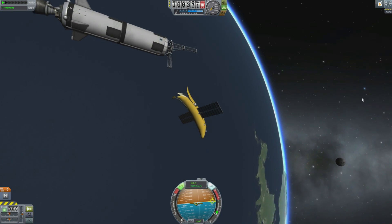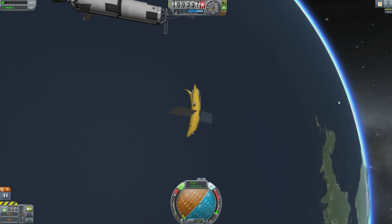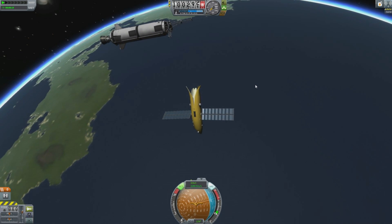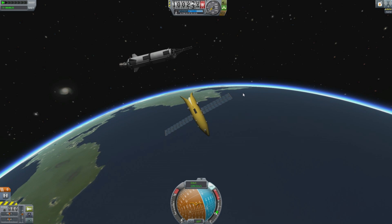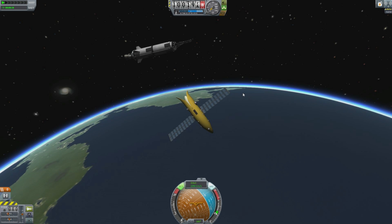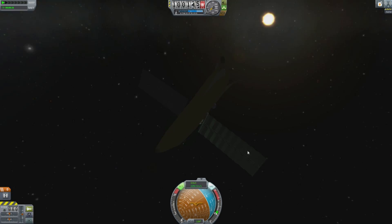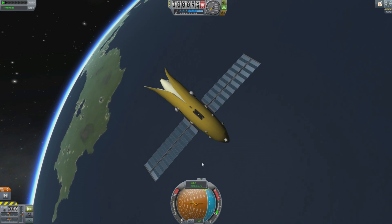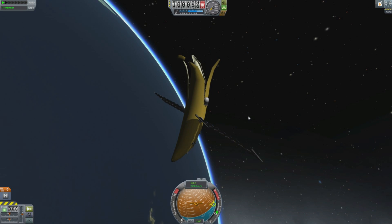Look at it, revolving ever so slowly. I have SAS enabled and it does nothing, you notice. It does have RCS to enable it to maneuver, because it doesn't really have any stack attachment — it only allows radial attachments or surface attachments. We'll turn the whole thing around. It obviously has a couple of solar panels there to make it look really satellite-like. We have some RCS tanks, and it looks pretty good from this angle — obviously peeled from one angle to improve the banana's thermal exchange properties or something like that.